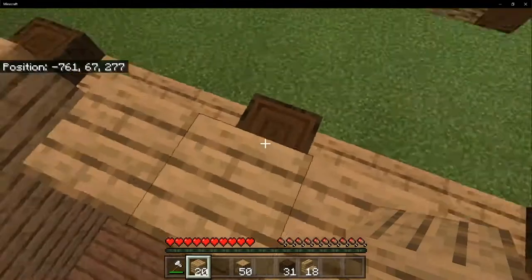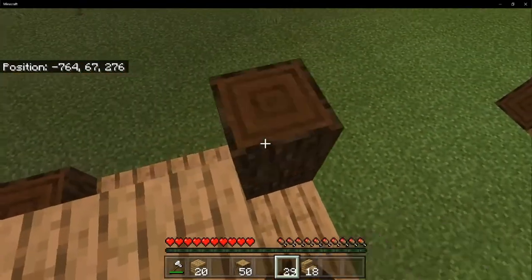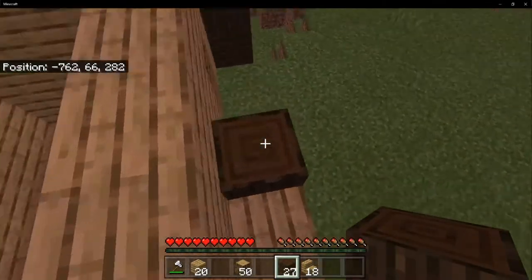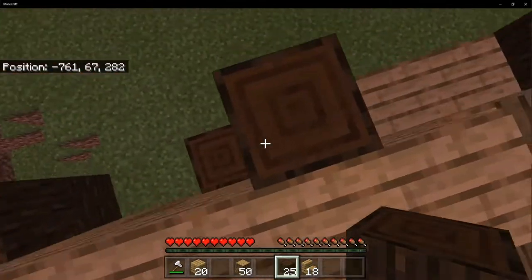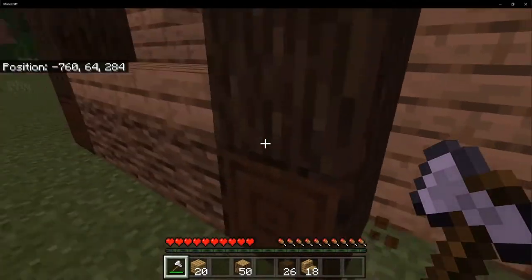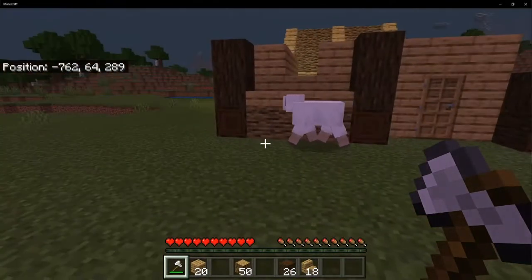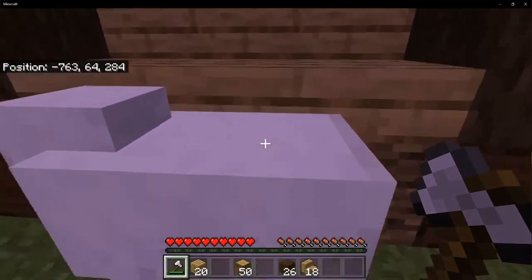Now grab your dark oak logs and fill in once more with ones facing up. Hopefully no mobs come at me while I'm doing this — that would be fun. It should be looking something like this, but we've got to figure a way up there now.